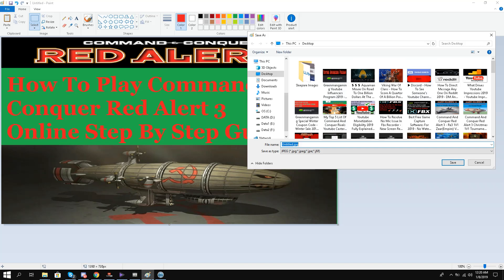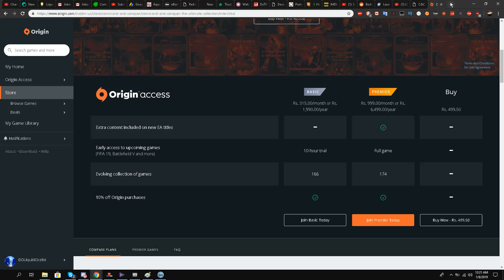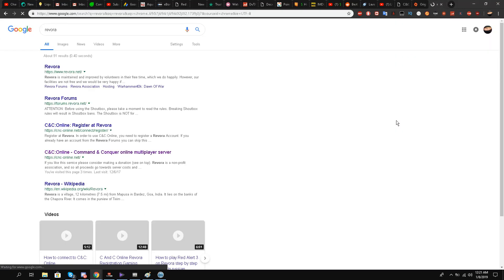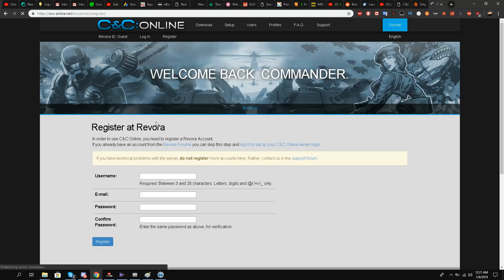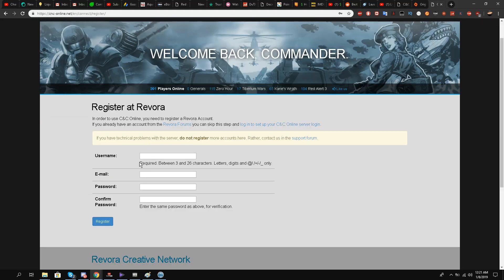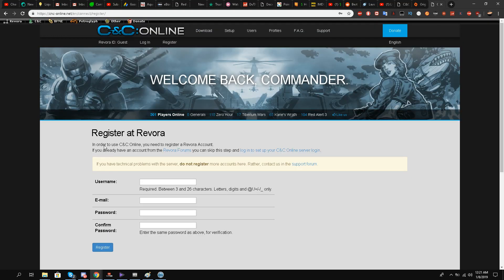Make sure you do these steps and then launch the game. But there is one last step I didn't mention: you will have to go to the Revora website and register. You can see over here — Revora Register — and here you have to register yourself on this page: your username, your email, and your password, and your ID will be registered.